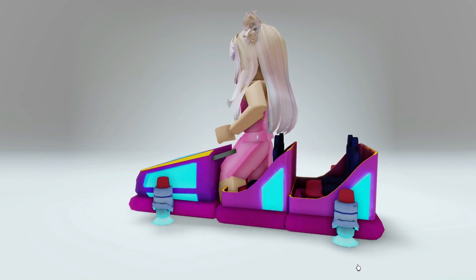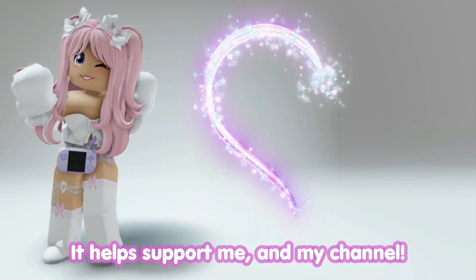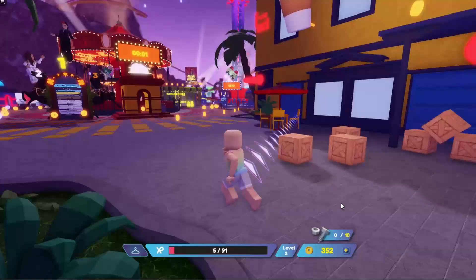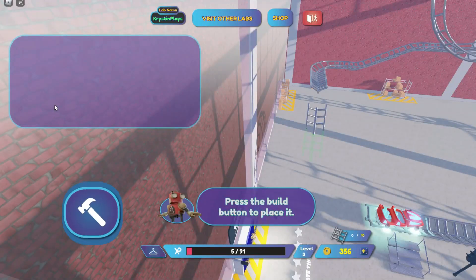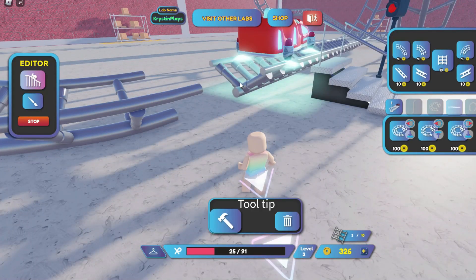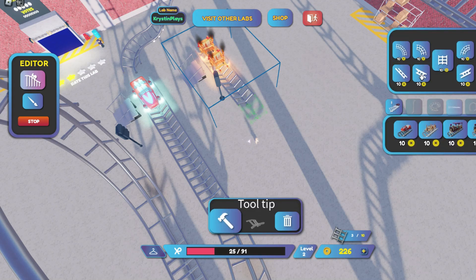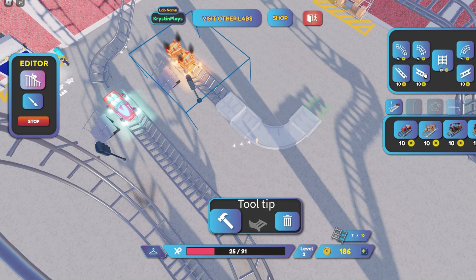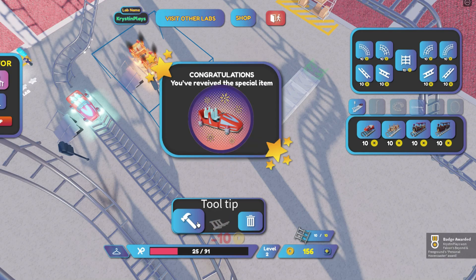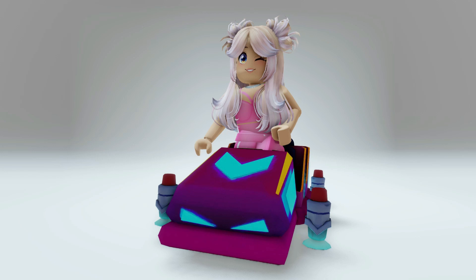Let's check out this new roller coaster accessory that's now available completely free. Don't forget to use star code Kristen when buying Robux or Premium. First, let's join Beyond Land — I'll leave a link in the video description. Follow me to enter into the lab. Follow the tutorial to place the first three pieces of the roller coaster — you can keep track right there. Next, go into the editor and place the roller coaster entrance anywhere. Then place the remaining pieces until you've placed a total of 10. Select which piece you want and press the hammer. Once you place all 10 pieces, you'll get the badge and the free item, found in your waist accessories. I think it's super cute and perfect for summertime.